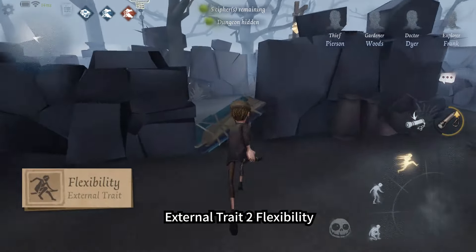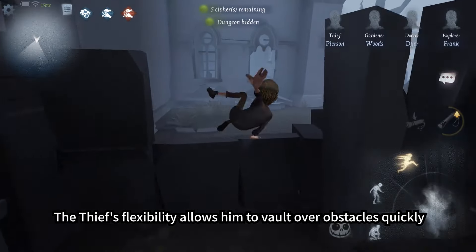External Trait 2: Flexibility. The Thief's flexibility allows him to vault over obstacles quickly.